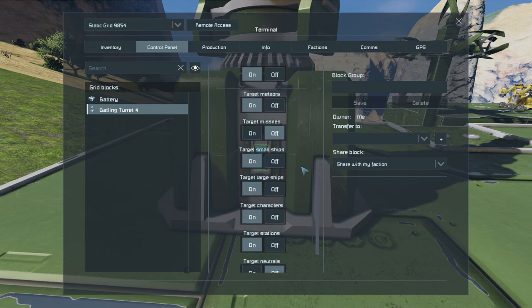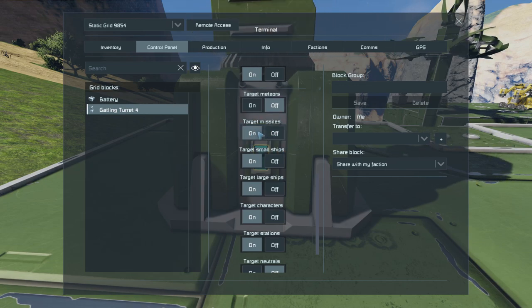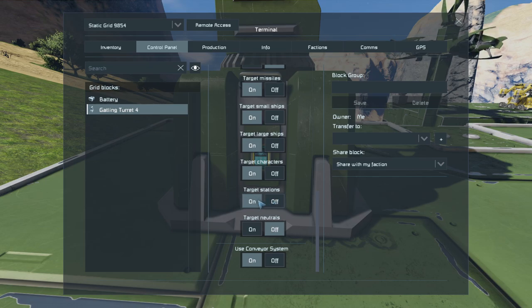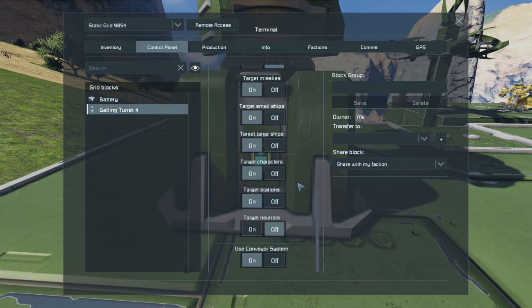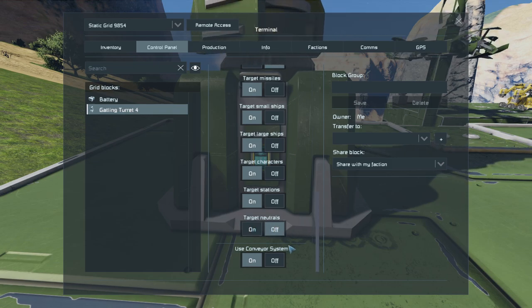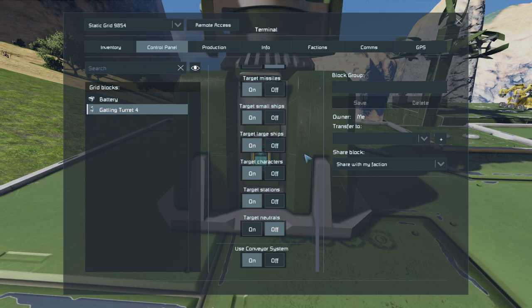You can also target meteors on and off — if you don't have meteors in your game, just turn that off. It's useful to target missiles if enemy ships are using them. You can choose whether to target large or small ships and stations, which is more useful if your turret is attached to a ship. If there are neutral NPCs and you don't want to start a war accidentally, you can turn that off too. I suggest leaving the conveyor system on so it pulls in ammo as needed.